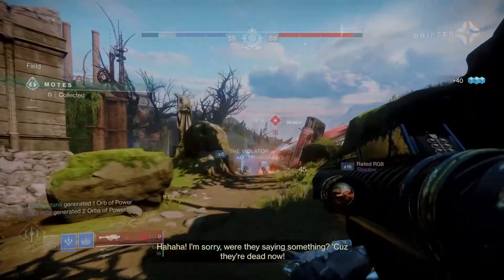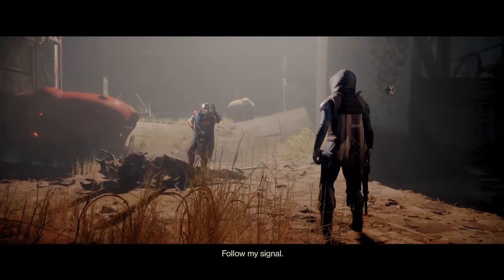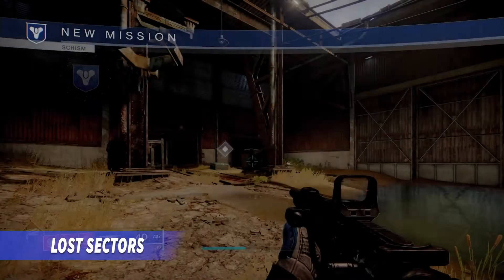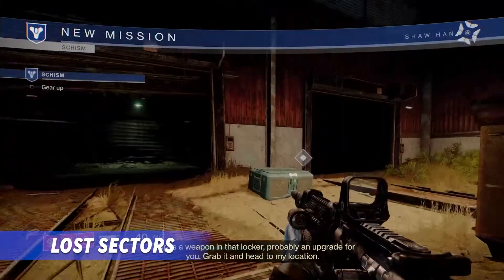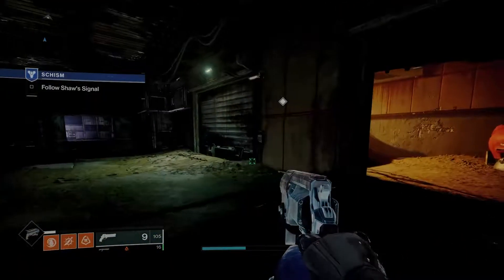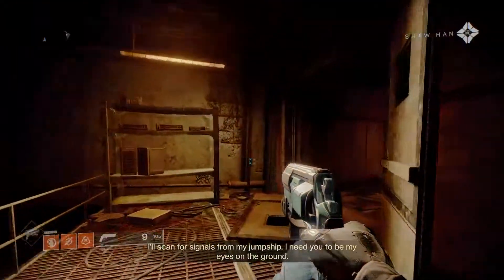Once the primeval has arrived, the portal opens more often allowing teams to invade each other constantly, and killing enemy team members heals their primeval, so invading is key. Lost Sectors are like a mini solo strike and they're spread across all destinations. Some have higher difficulties you can select as you go in, and some exotic armor pieces are tied to these high difficulty lost sectors.